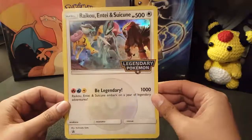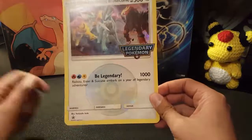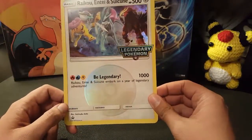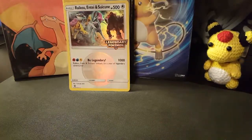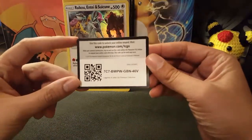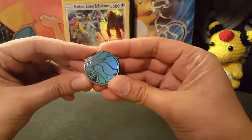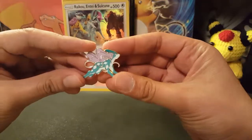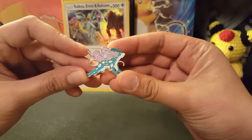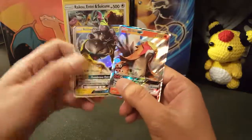There are plenty of goodies to dissect in here. Check this out - this jumbo Raikou, Entei and Suicune, 500 HP Legendary Pokemon. Raikou, Entei and Suicune embark on a year of legendary adventures. And here's the code card. Look at the Suicune coin - so majestic and elegant. And here's the pin. I love pins. I have a little thing of pins that I like to keep and collect. And here are the two promos - we have Entei GX and Raikou GX.